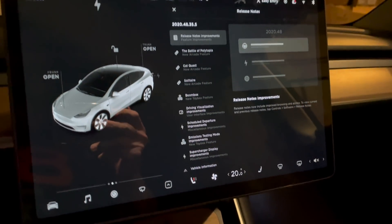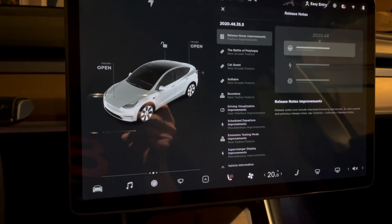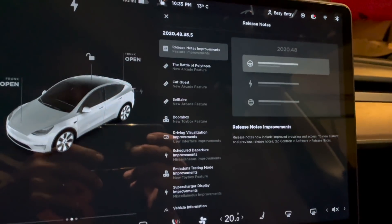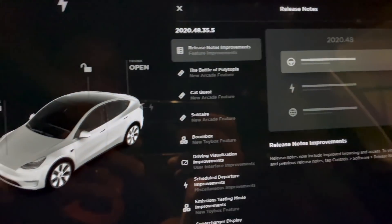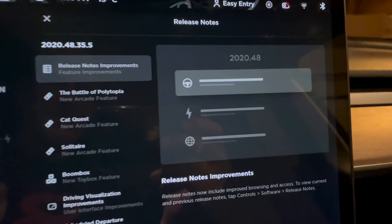It's the evening of January 20th, 2021 and I just got software release 2020.48.35.5 installed. I'm wondering if this is the completion of the holiday release that wasn't quite done at the end of the year.